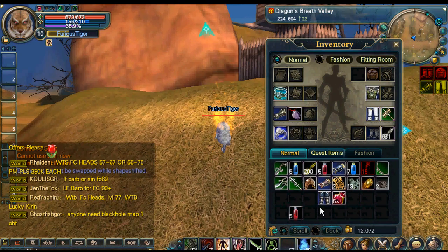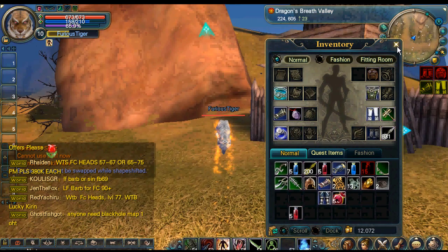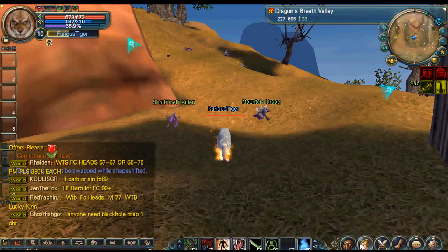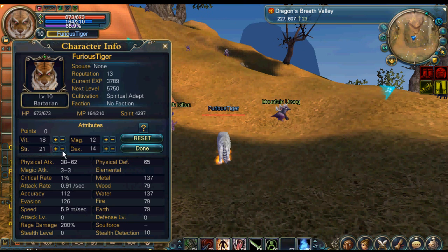This is my inventory. And these are my character info and stats. That's vitality, strength, magic, and dexterity, I believe.